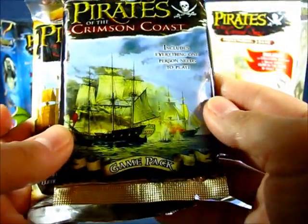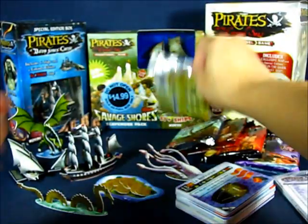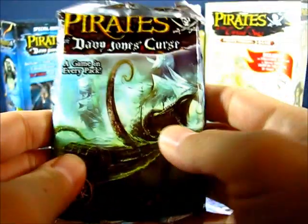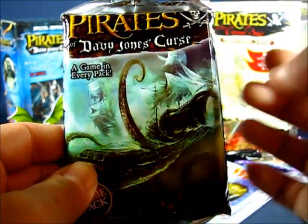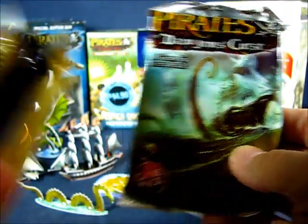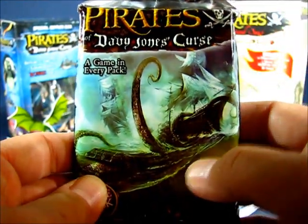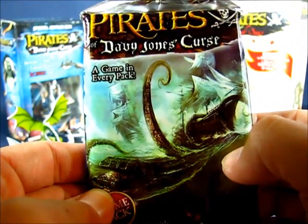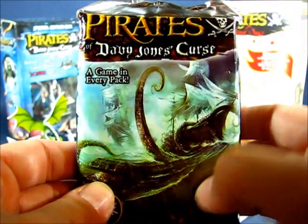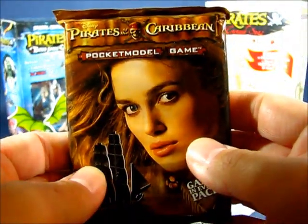You can see here Pirates of the Crimson Coast, the second set, with a couple more ships battling it out. We also have Pirates of the Davy Jones Curse, which was the first set to get into the more fantasized elements of the game. The first three or four sets were almost historically accurate, much closer to historical accuracy than the later sets, such as this one where you can see a focus on sea monsters and the fantastical elements of the Age of Sail. They also had a set later on focusing on the Pirates of the Caribbean movies.